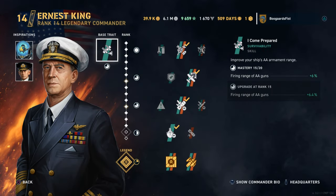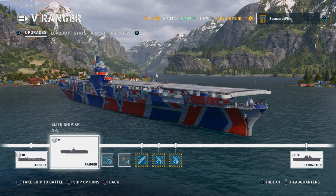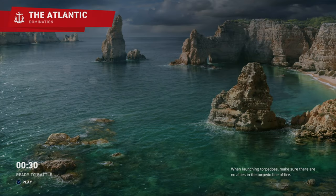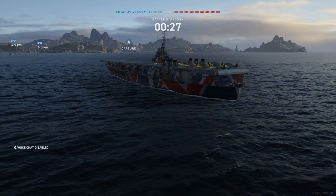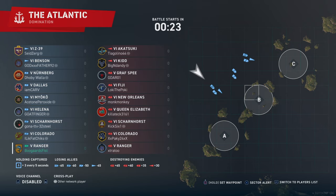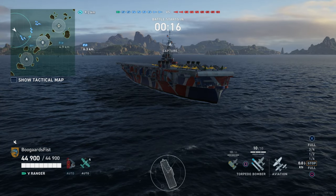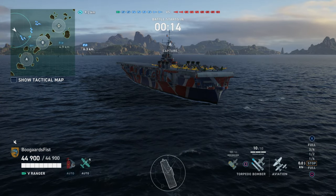Hey guys, Stable here. We got Ernst King on the screen. We got a little carrier action for you. This time we got a game in the Tier 5 American Carrier Ranger. There's the build. Note we did go ahead and unlock the Lexington — that puts me under 10 million credits. Wasn't too long ago I had about 200 million credits, but that's all gone. A lot of you guys have been asking for some aircraft carrier footage, so I thought I'd give you this game here.